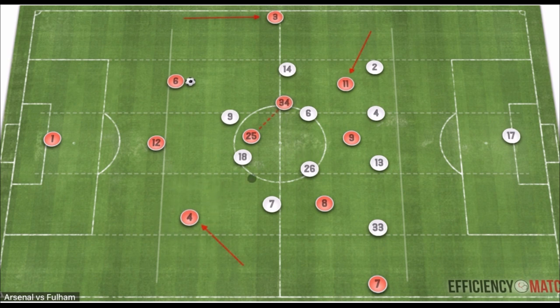As Ben White drops into the third central defender position, Elneny and Xhaka team up to create a double pivot, overloading the left-hand side and the left half-space. This uses Martinelli and Xhaka to progress the ball, creating an overload and generating space — often benefiting Tierney in the wide area.